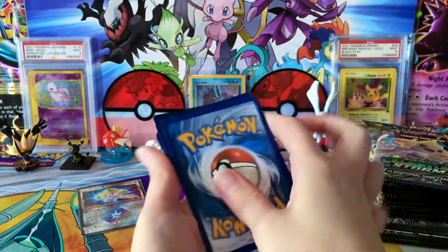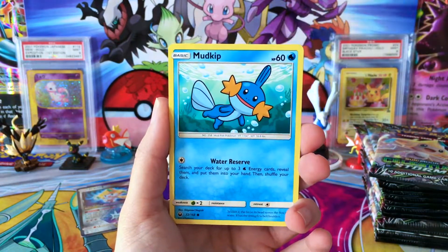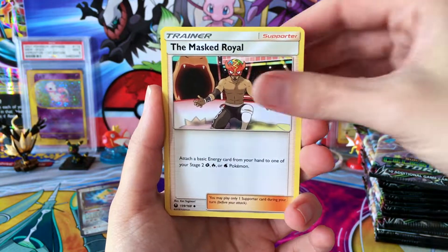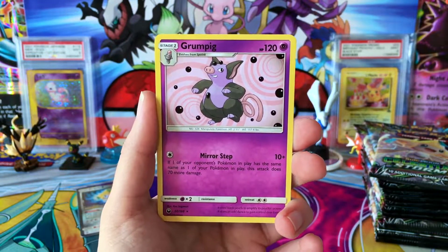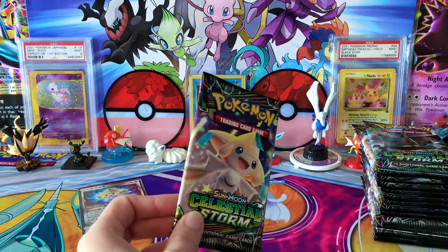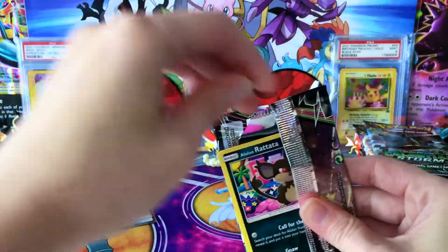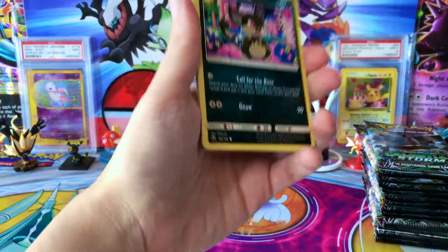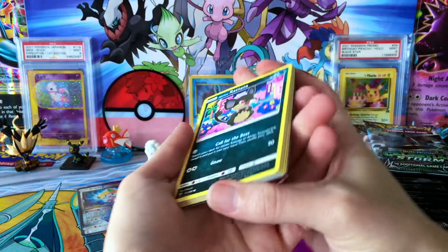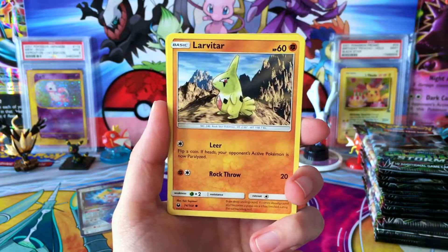Let's pick up the pace here. Got a Shuppet, Trico, Cacnea, Mudkip, Slugma, Fire Energy, Cacturn, Weepinbell, The Masked Royal, Reverse Wingo, and a regular rare Grumpig. No super crazy cards, but we do have one Prism Star and we're just getting started with so many more packs to go. I keep hoping we're going to pull a really cool full art in this set — some really nice full art trainers like Invertata and Slakoth. I'd love to get my hands on any of them, they just look so cool.